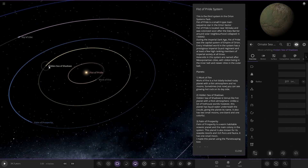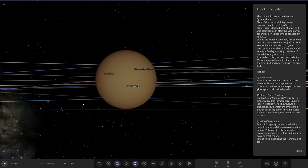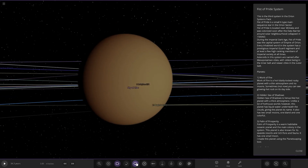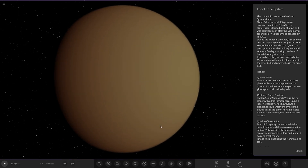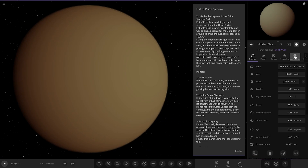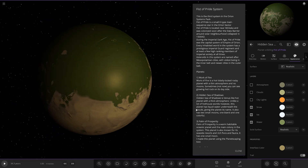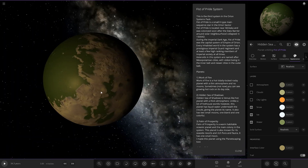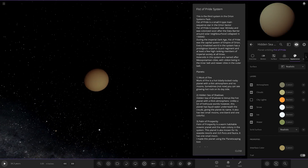Next up, we have Hidden Sea of Shadows. I do like this already because I can say all the names. Hidden Sea of Shadows is a Venus-like world with a thick atmosphere. Unlike a lot of hothouse worlds, this planet has liquid water underneath the clouds, giving the planet its name. It also has two small moons — one bland and one colourful. I wonder how livable that water would be, but there it is, hidden underneath that atmosphere.